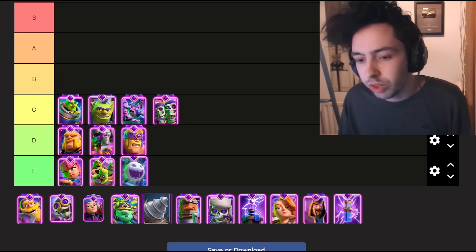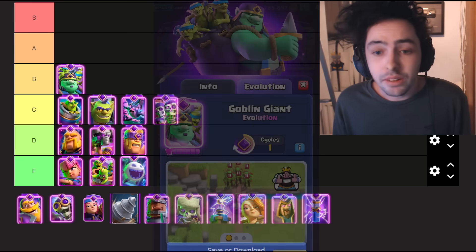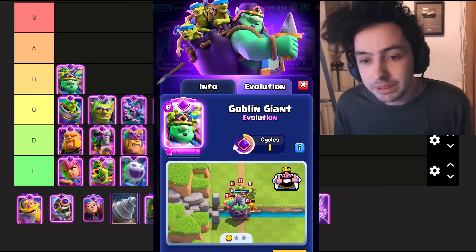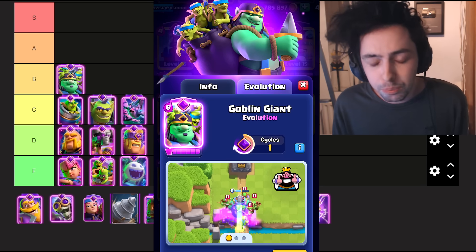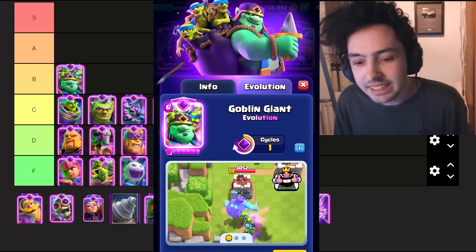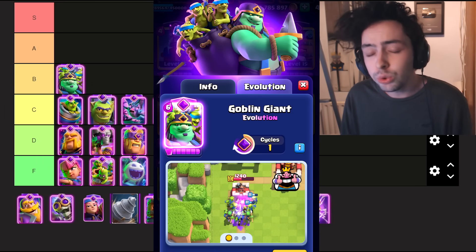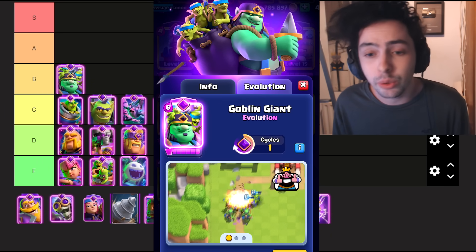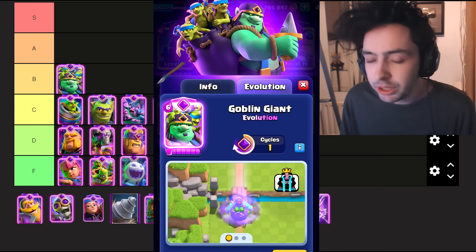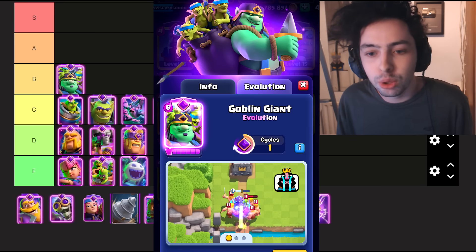We are moving up to the B tier now with the Evo Goblin Giant. When the Evolved Goblin Giant gets below 50% health, it starts to spawn Goblins. And honestly, this is a good evolution — it's very annoying to play against, and it definitely creates a big threat for your opponent. It's also a one-cycle evolution, so it's very easy to get to. When you combine it with spells like Rage, it pops off big time. It's one of my favourite combos and it's just so devastating.